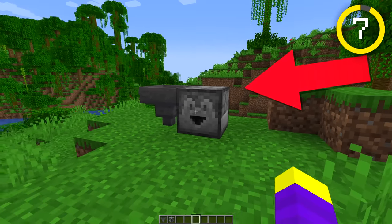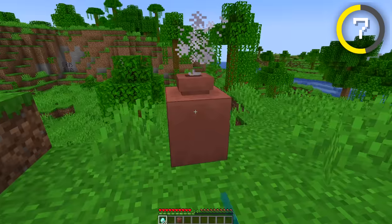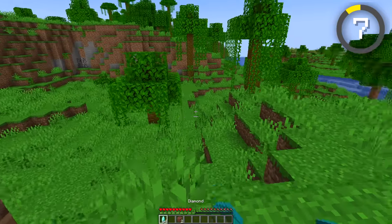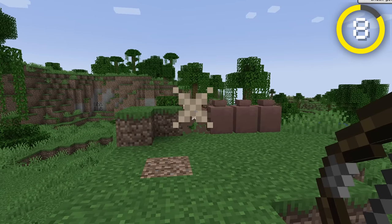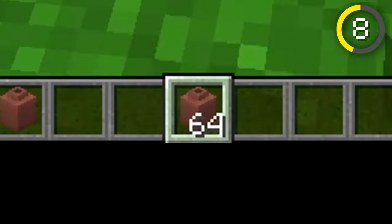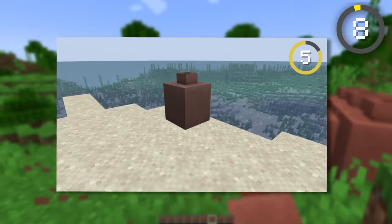You can also use hoppers and droppers to fill decorated pots, which were added in 1.20 but now have a few new features. You can right-click decorated pots to fill them with a single stack of items, which wasn't possible before. The only problem is that you can't get items out without breaking the pot, so they have more mapmaking use for hiding items. You can now also shoot decorated pots to break them, and this works with any projectile, including those shot by mobs — though unfortunately the breeze can't break them. You can also now stack decorated pots up to 64, which wasn't a thing before.